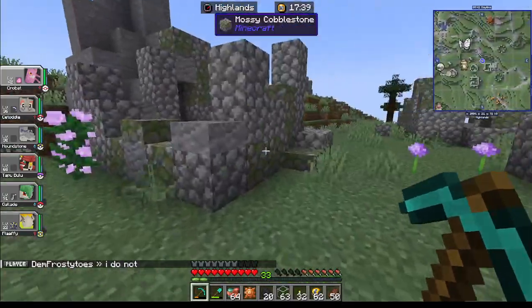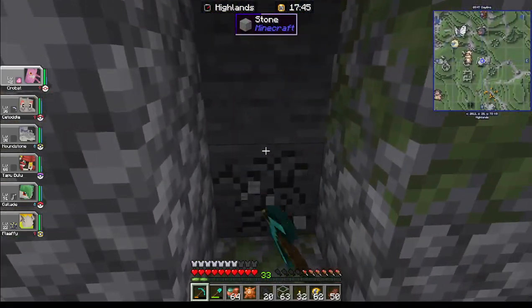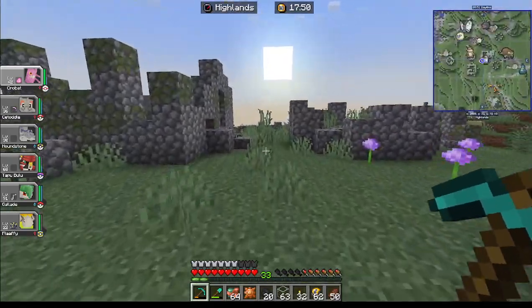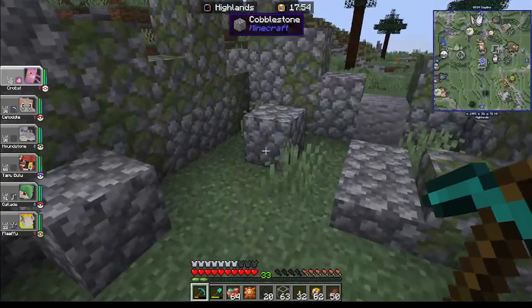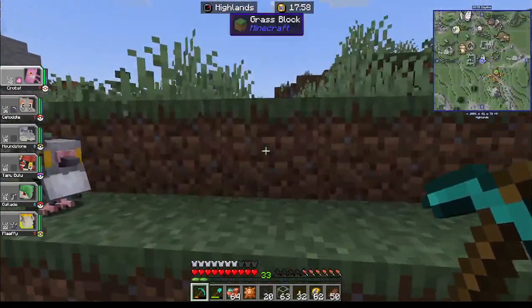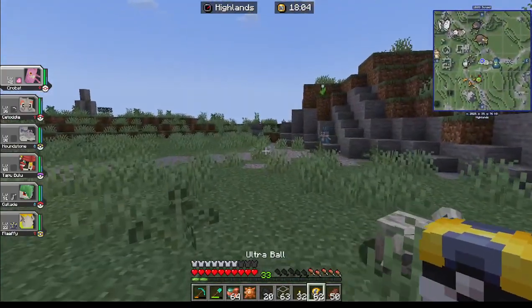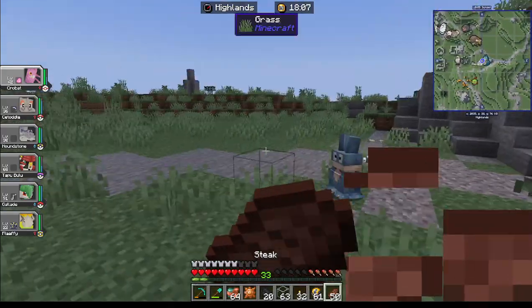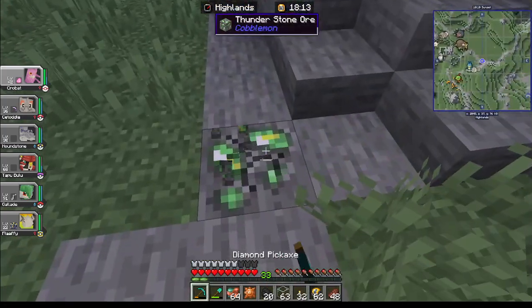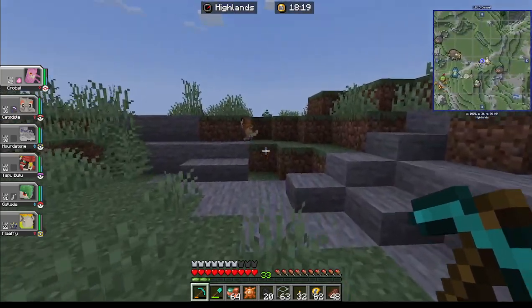There's what appears to be ruins. There's a chest here — I guess not. Oh, a Munchlax! I don't need it. Alright guys, I appreciate you all watching. Please be sure to let me know what you think of my doll prison — or rather, my display area for my poké dolls.